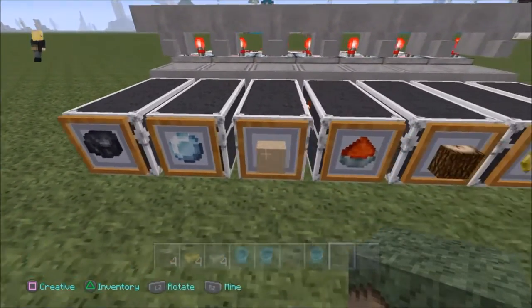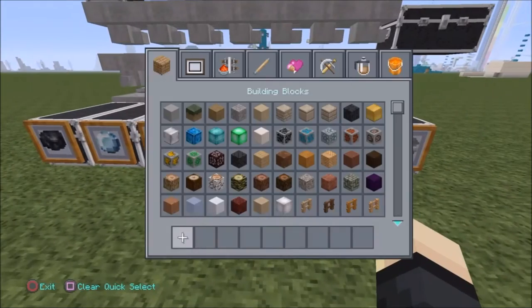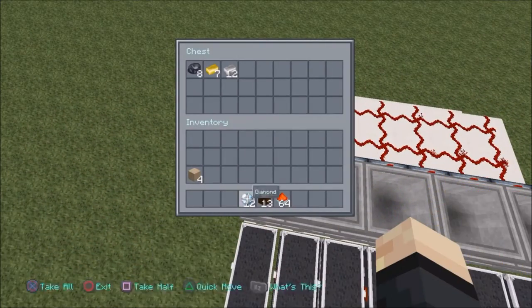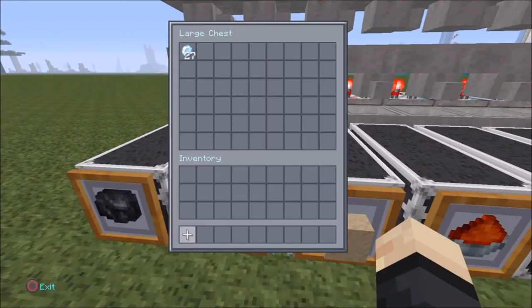Today I'd like to show you guys a lot of things. I'm going to make a mob catcher version 3 today with this contraption. This is an automatic sorting device, and it's using filter hoppers.